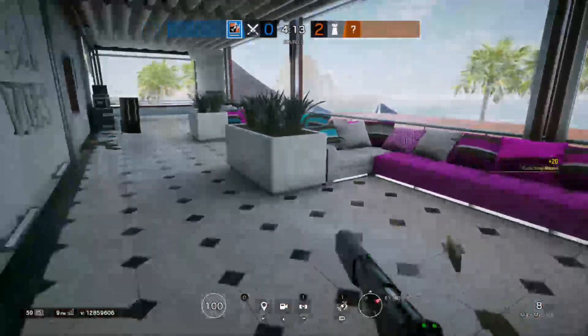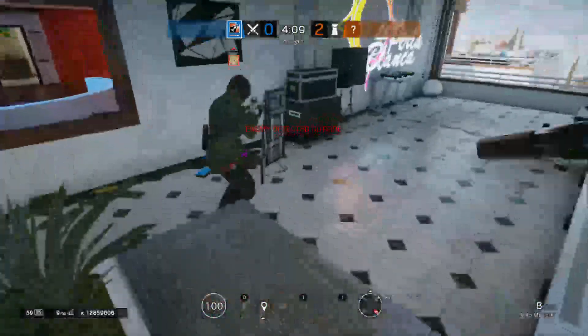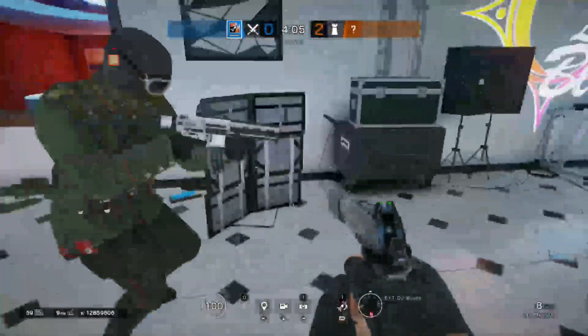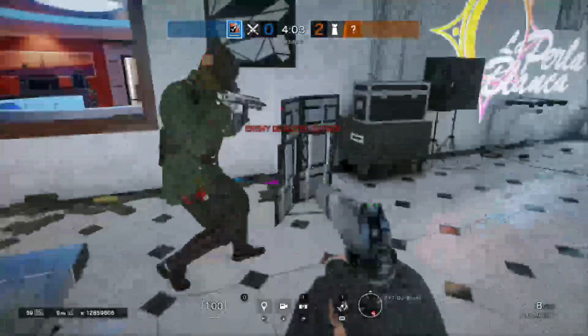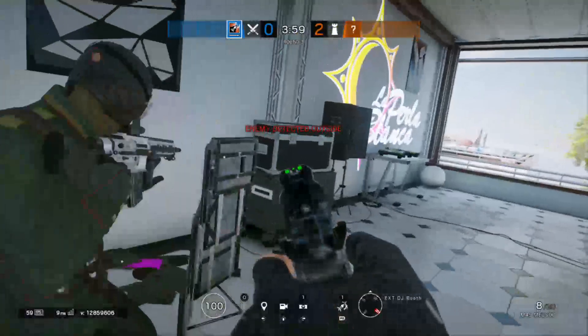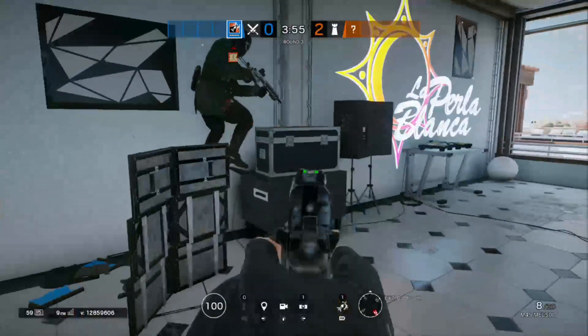This is the hatch that everybody loves to attack from. So if you will, please go ahead. You want to place your shield right here — usually people place it over here, but it's hard to get that placement. We found it easier to just place the shield right here.